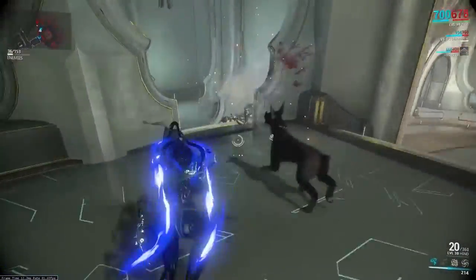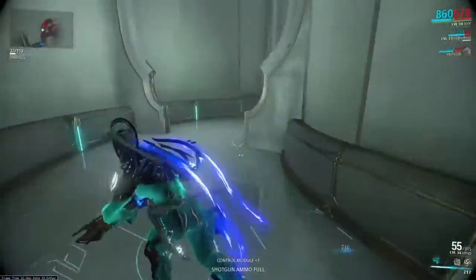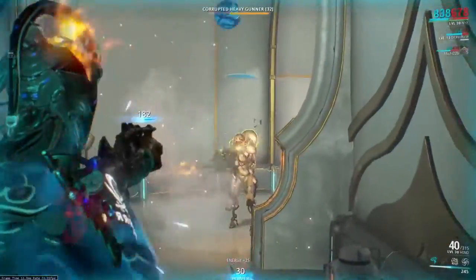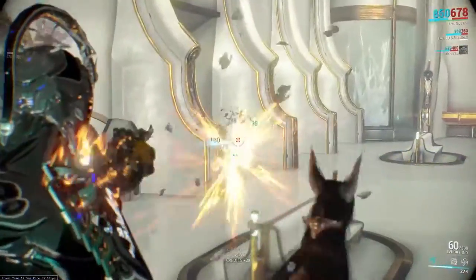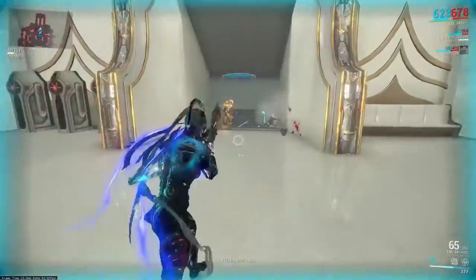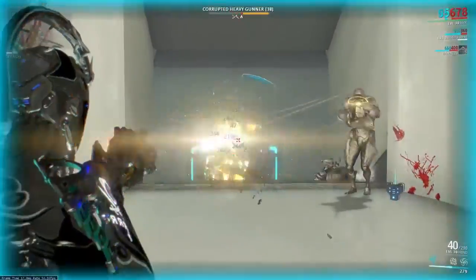One of the weapon's great features is the size of its magazines, allowing for 13 bursts to be fired per magazine. However, this can also be its downfall — on longer missions such as the void that you can see in the background, the Hind can run out of ammo fairly quickly. So if you're serious about using this weapon on longer missions, ammo boxes or ammo mutation mods are really required.